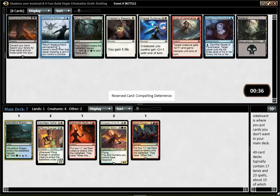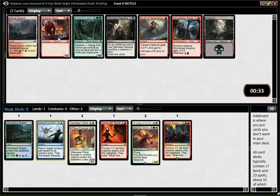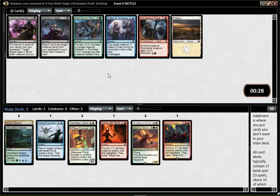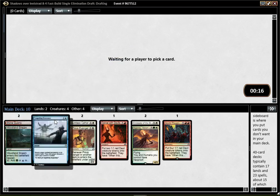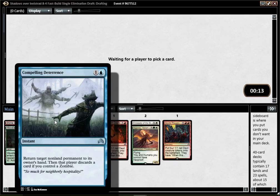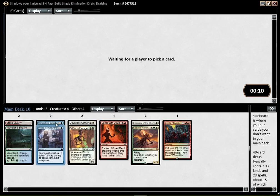That's a fairly late Deterrence — that card is pretty solid, so I'm surprised to see that going so late. I think I'm just going to pick that. Stone Quarry is not bad fixing. Rush is pretty solid, but I think I'd rather have the fixing at that point, especially since it's more and more likely that I end up with a 3-color deck. I guess I'll pick Press for Answers — those blue cards were pretty free.